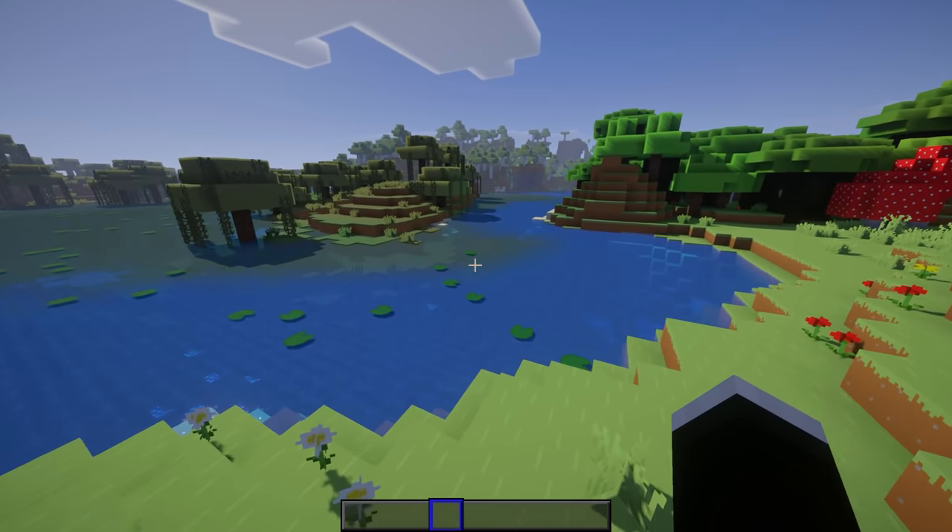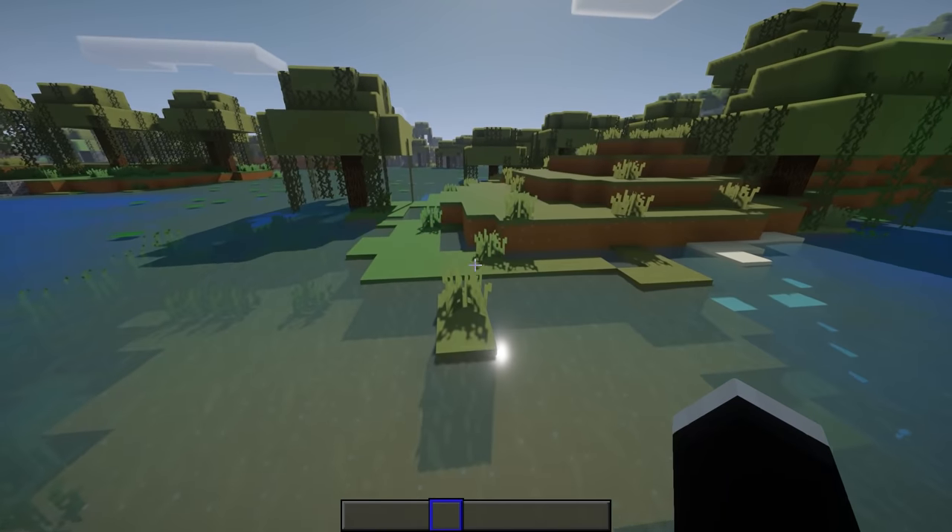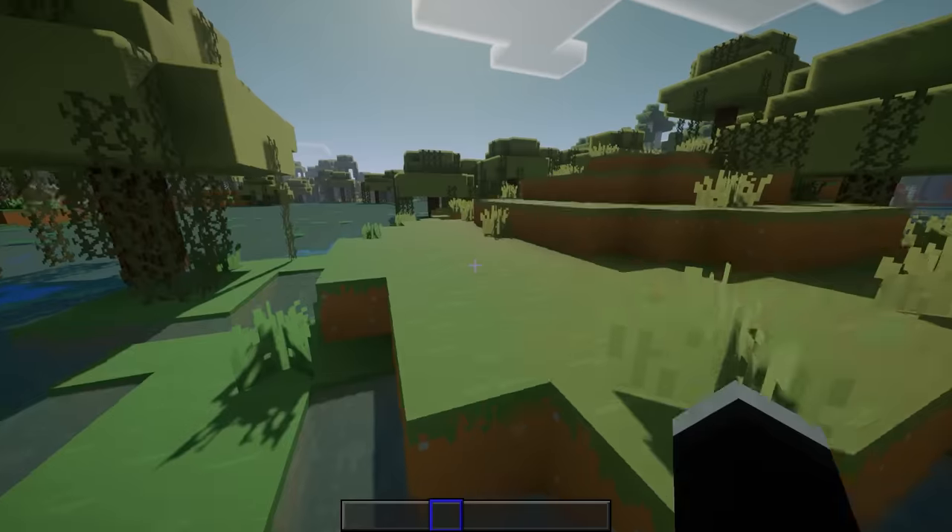If you'd like to change up the visuals a bit, you can go ahead and try the Vanilla Plus Shader. This will actually give you better water, although the trees can have some weird glitchiness to them.